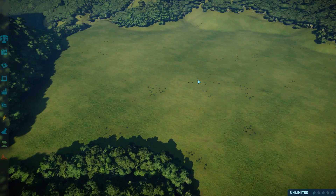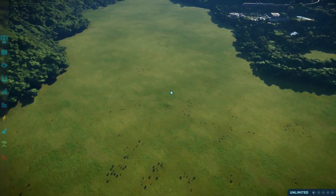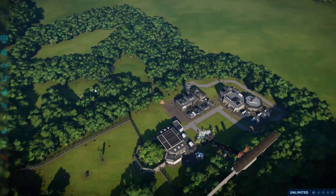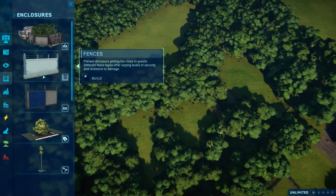Good evening ladies and gentlemen, this is Best in Slot and welcome to part 2 of our attempt to rebuild the feels and scenes of The Lost World Jurassic Park right here in Jurassic World Evolution. In the first episode we built ourselves our lovely little Stegosaurus enclosure.